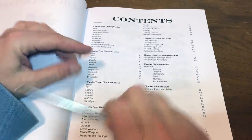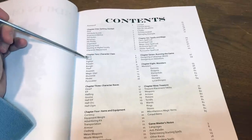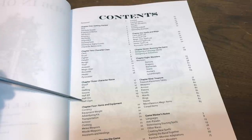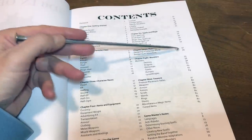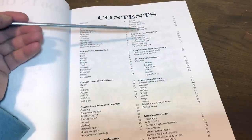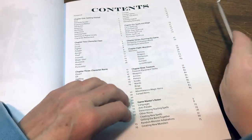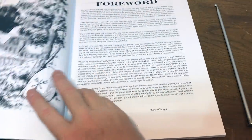Looking at the table of contents, it is pretty standard fare. There's a getting started chapter, character classes — Cleric, Druid, Fighter, Paladin, Ranger, Thief, Assassin, Magic User, Illusionist, Healer, and Pyrocaster — plus races: Dwarf, Elf, Half-Gnome, Half-Elf, Half-Orc, and Half-Ogre. Items and Equipment, rules about playing the game, spells and magic, running the game, designing an adventure, and a monster section. All these books contain monster sections to provide everything you need to run and play a game out of one book. There's also a section on treasures and GM notes that include options for creating new spells, new races, new monsters, and adapting random monsters.